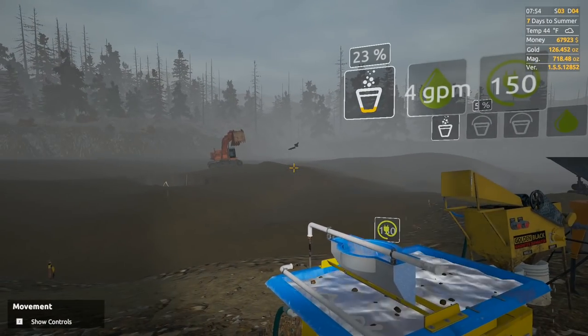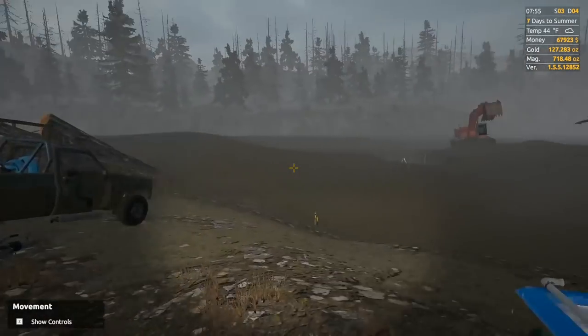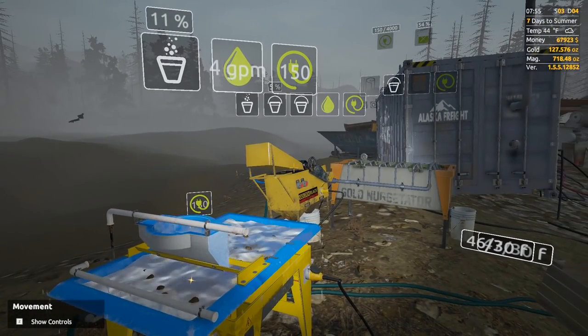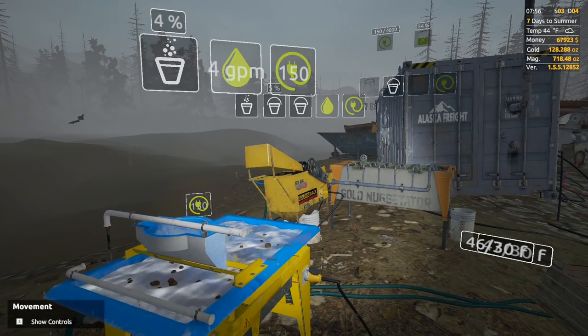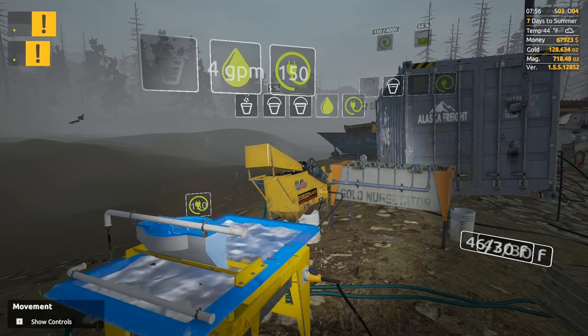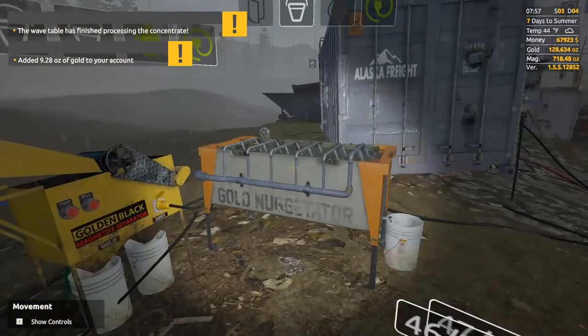We now have 67,000 dollars currently in our bank accounts, and we're pretty sure we're gonna have to hold onto a bunch of our gold. But we can smelt about 80 ounces, roundabouts give or take — super duper nice.